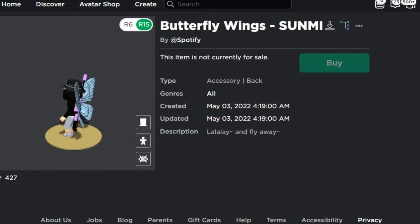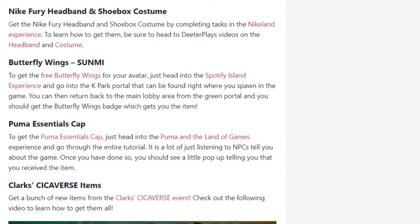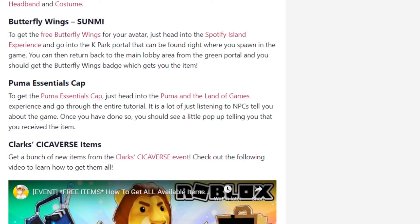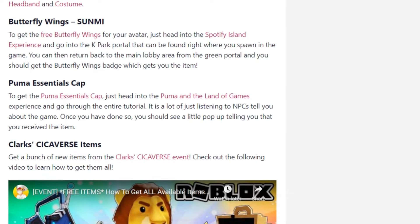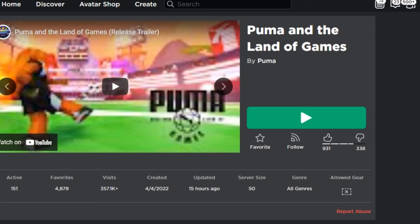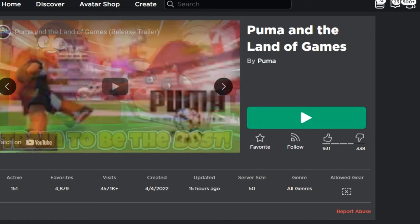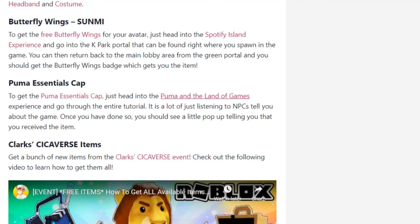Let's move on to the next item, which is the Puma Essential Cap. It is available in the Puma Land of Games game. I assume it's a really similar game to Spotify Island and the Nike one. The cap looks like this — it's pretty simple but you can see the brand, which looks stylish.